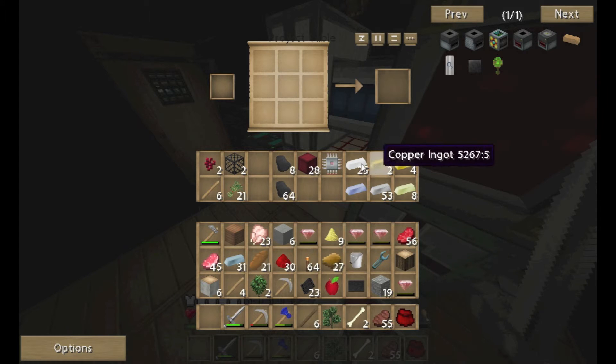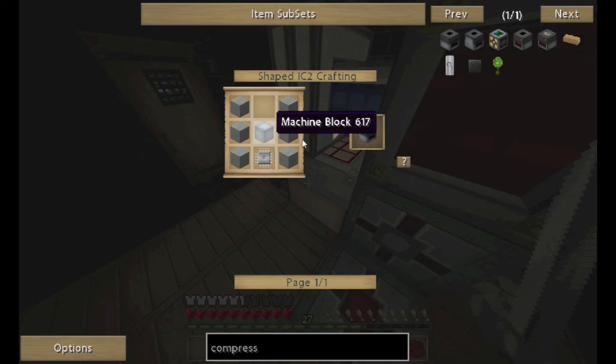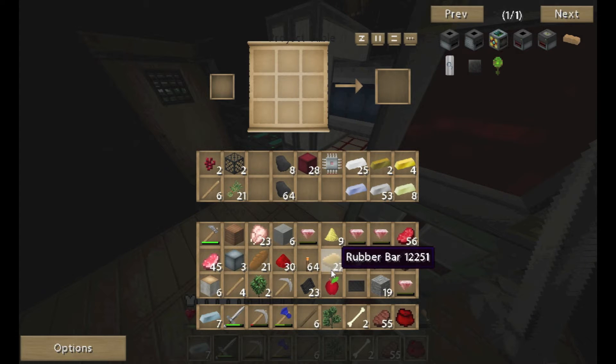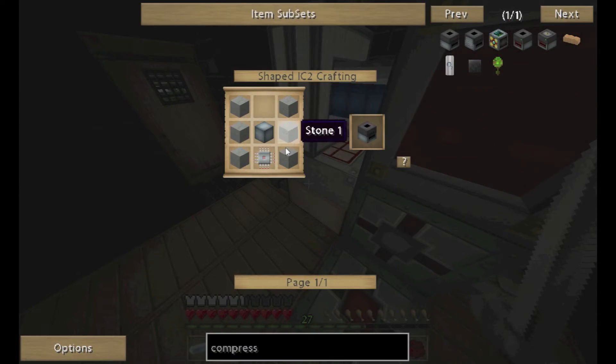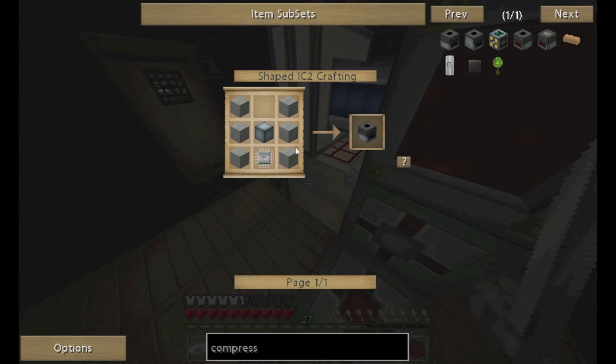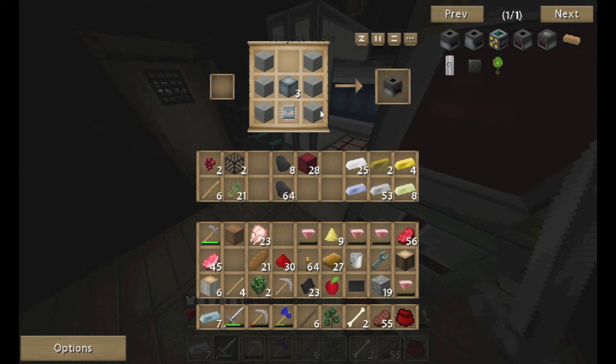So what stuff do you need? I'm probably going to need to cook up some more refined iron, and I'll need one, two, three of those — actually, we should be good. I need six more copper and I should be okay for rubber. I'll need twelve more smooth stone to make the compressors.